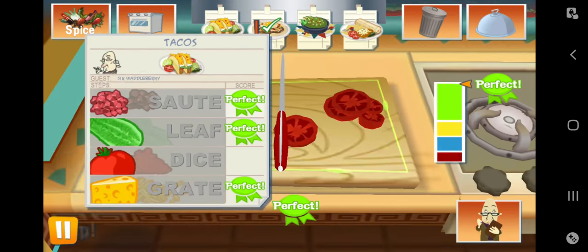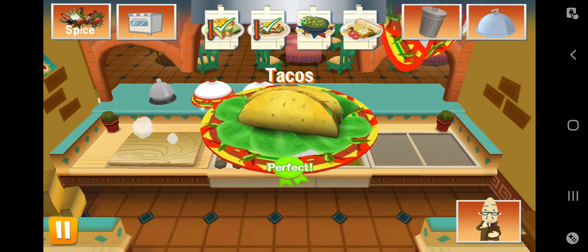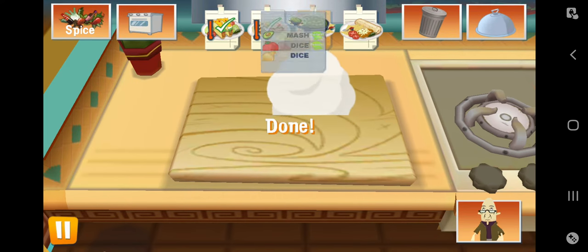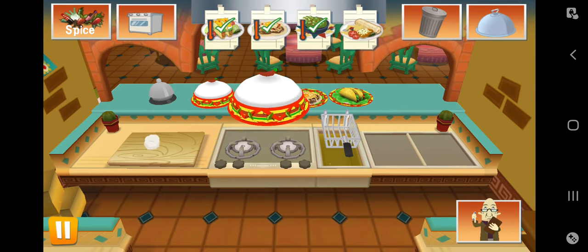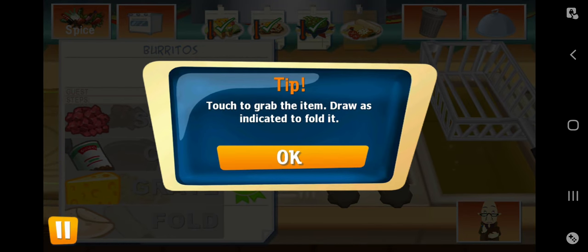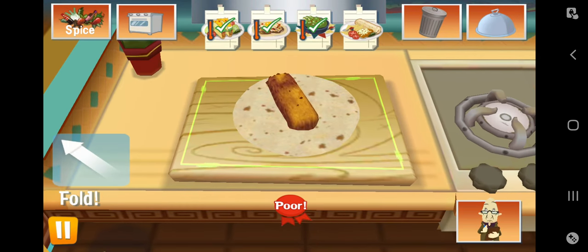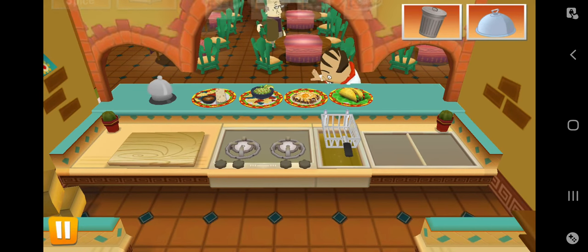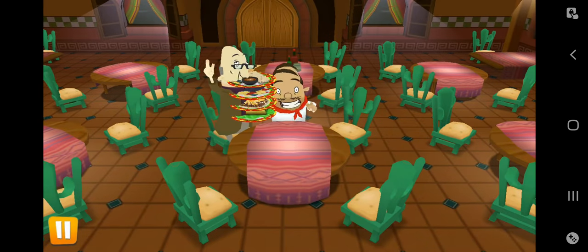One dish done. Tacos out. Two dice here. Guacamole out. And we need to fold the burritos, which is tough to grab the item to draw as indicated in the photo — but it's very easy. You can see the arrows there: just one diagonally left up, one left, and one right. Very easy — one, two, three. Done. That's how you make all of the dishes.